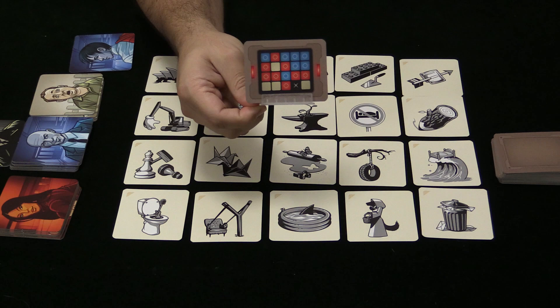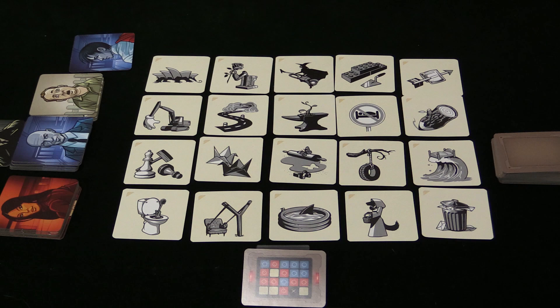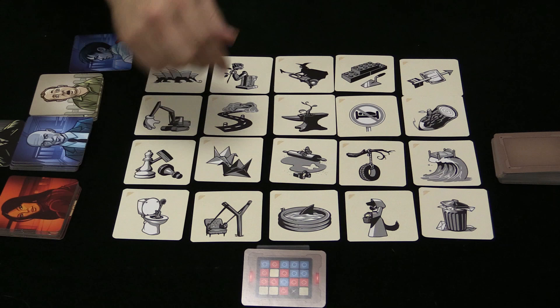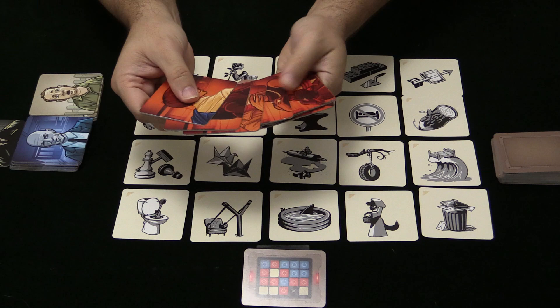No one is going to see this but the two players giving those clues. The card is going to tell you which team goes first because they have an extra clue that they must give, and the little lights on the sides tell you what team is going to start. It's slightly harder for them — they have to get through eight instead of seven for the other team.